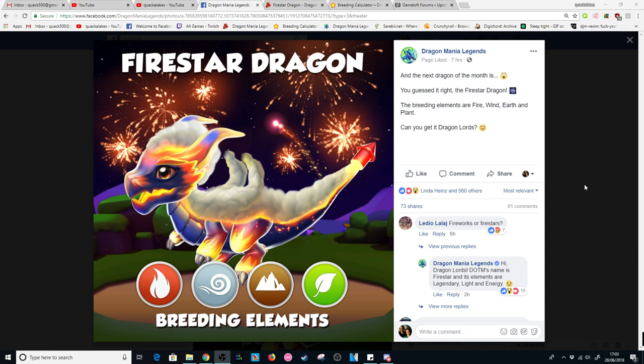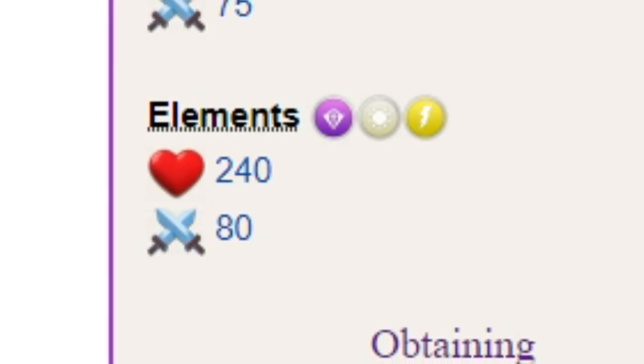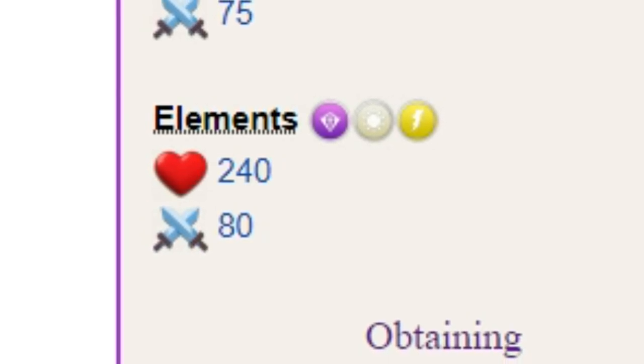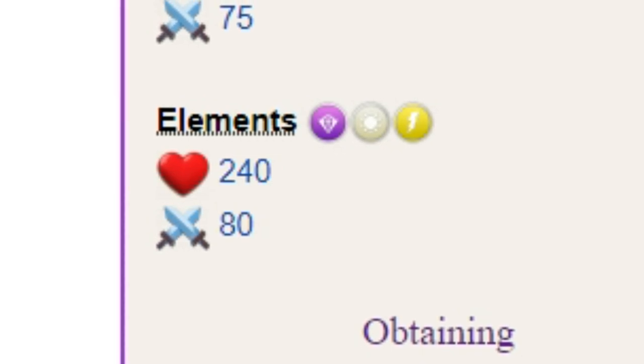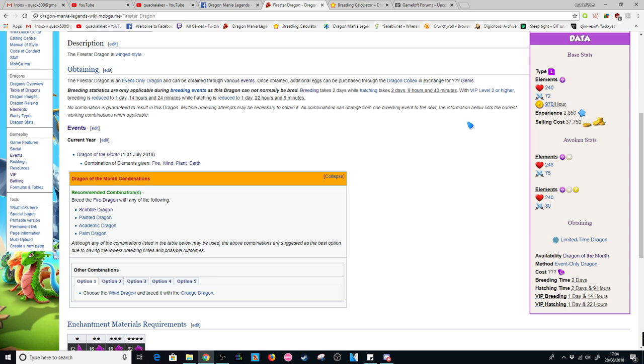So obviously we know that his breeding elements are fire, wind, earth, and plant, but the dragon itself — his elements are actually on the DML wiki. He has been confirmed to be a legendary light and energy dragon. I was expecting fire in there somewhere, but obviously they've thrown me for a loop. I can kind of see that in the dragon, but that gives him a base attack of 80 with a base health of 240. He's still a pretty formidable dragon, but I still don't think he's top 10 — there are still a lot of other legendaries that are just way too good compared to him.